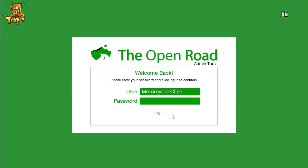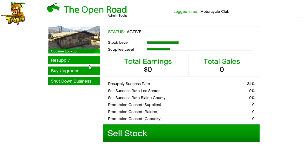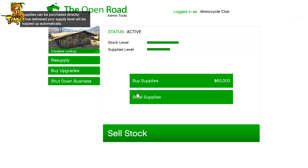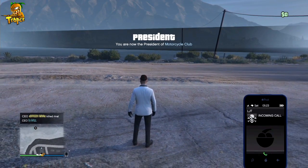Once you go up to the computer, you're going to press right on the D-pad to go ahead and log in, then simply press log in. Once you press log in, there should be a tab on the left-hand side saying that you need to resupply. You'll only get this message if you actually do a resupply — if you just resupplied, you have to wait a little bit. Then you're going to click steal supplies and you should get kicked out.